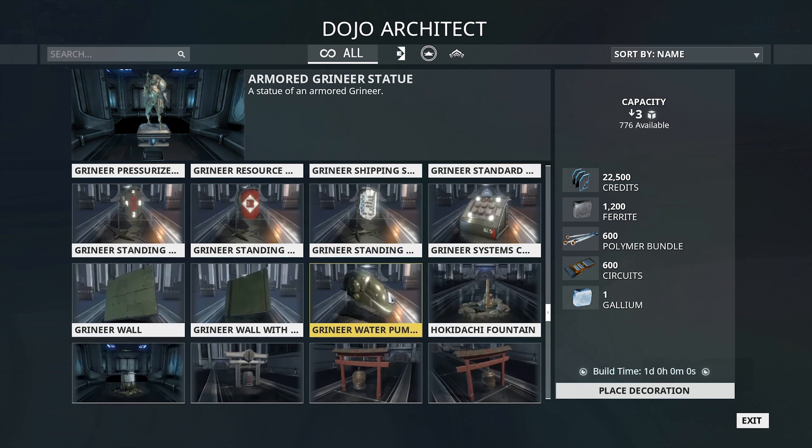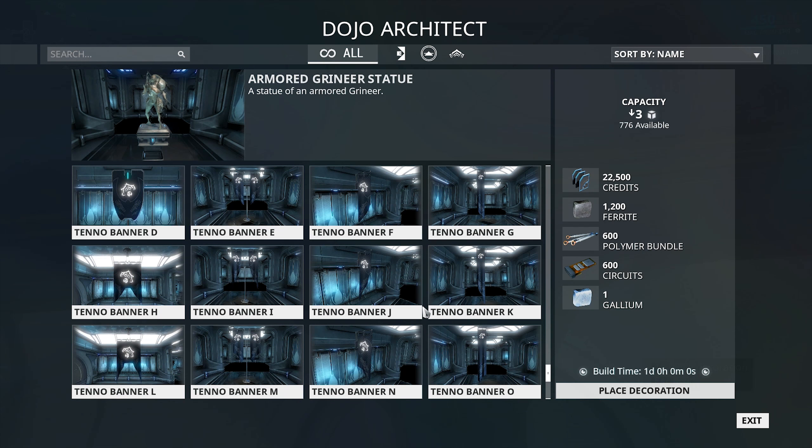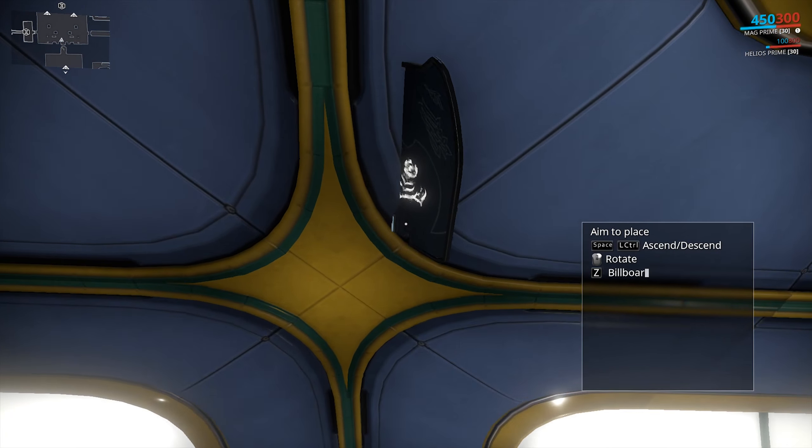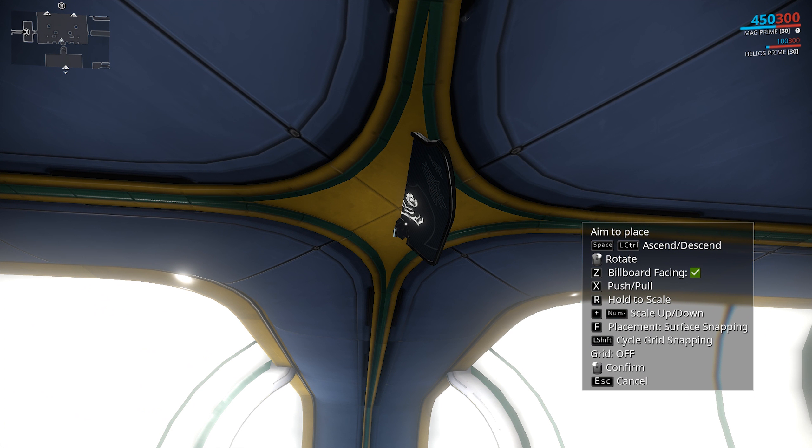In order to add something to the ceiling, for example, you just need to choose whatever it is you want to add. So if we, for example, add a banner — then you get all these options to change how you want to position things.